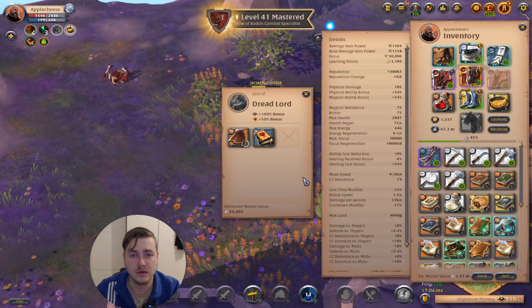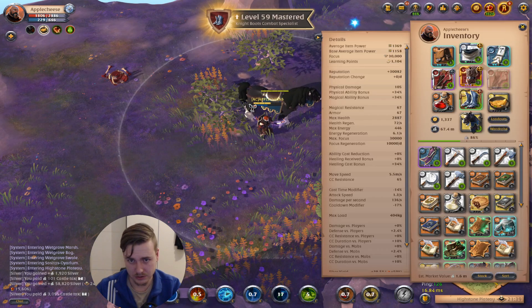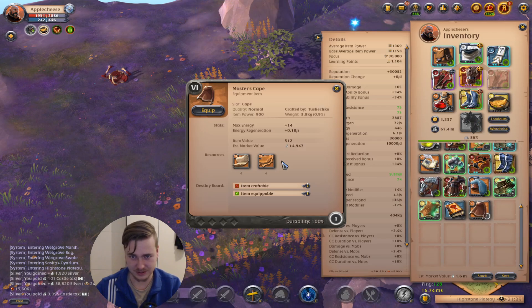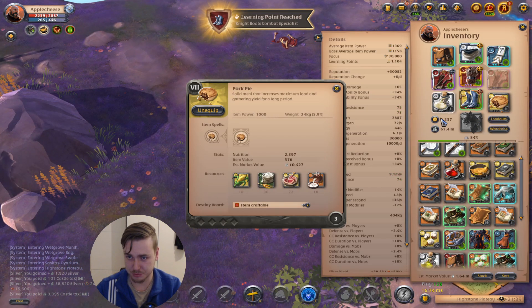I failed. I failed. I lost my mount — 300k. Fame, the book, 60k silver. How valuable is it? 14k. Pretty nice. Let's switch back.